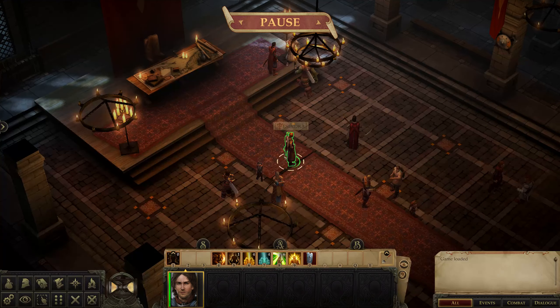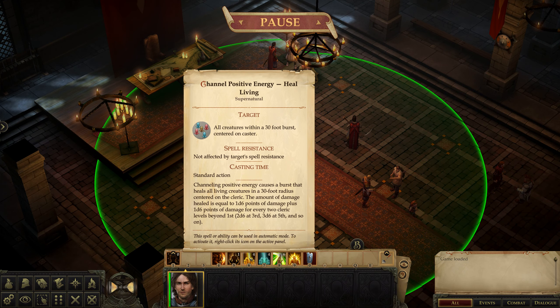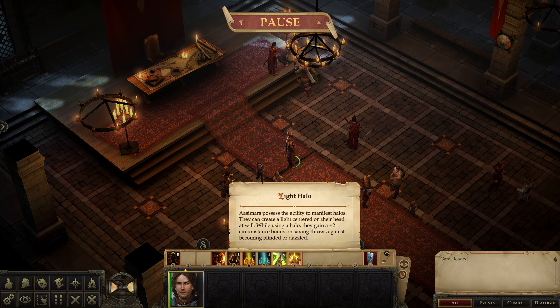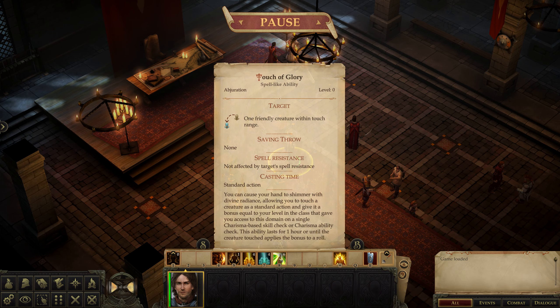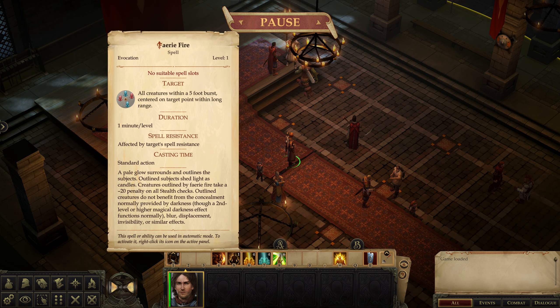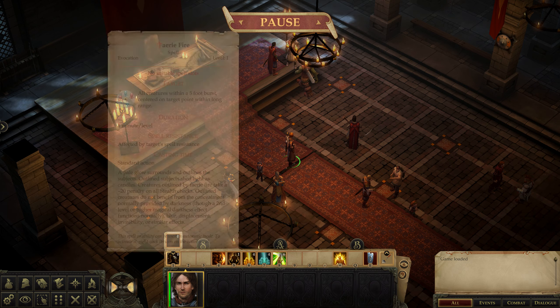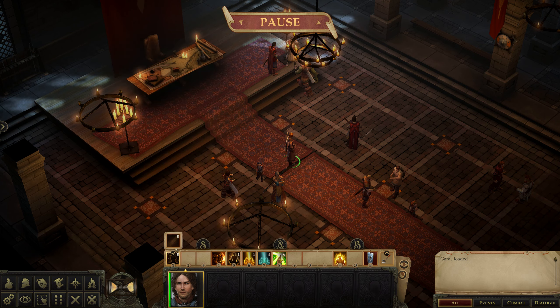Can't I convert spells into other things? Fighting defensively. Light halo. Actually - Faerie Fire, I can change it into Cure Light Wounds. That's what I thought - you could convert those.